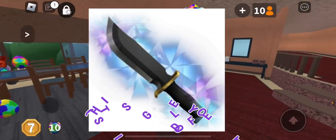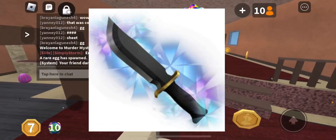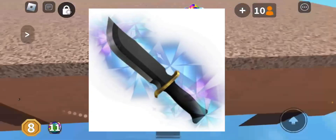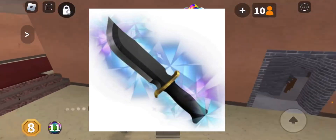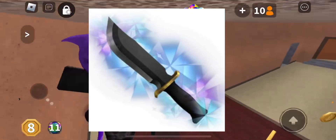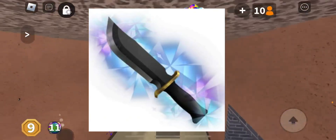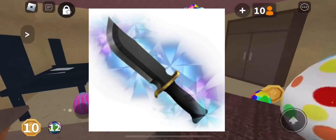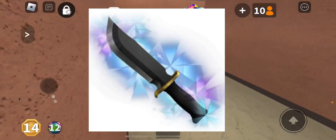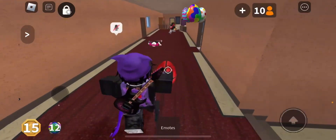Here we go with the effects. This one is like a little aura — it has blue and purple and looks like a little crystal glow. It looks really, really cool. I feel like this would match well with weapons like the flowerwood stuff that just came out, or any other purple weapon. It's a very cool effect, though not my personal favorite from the update.